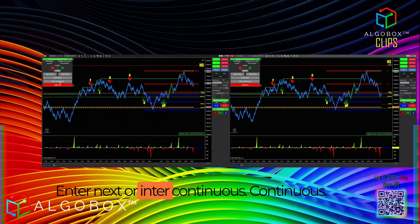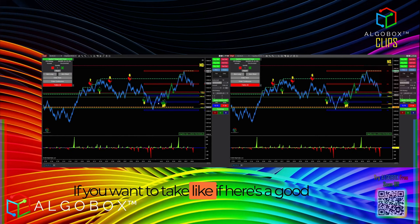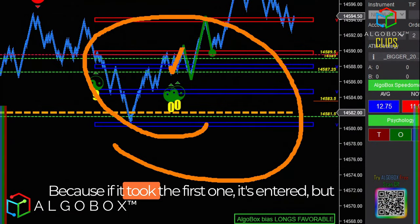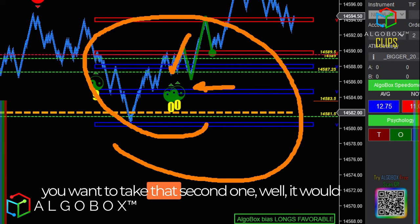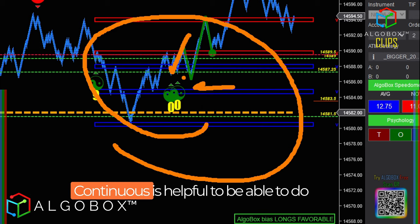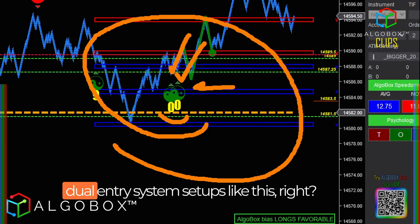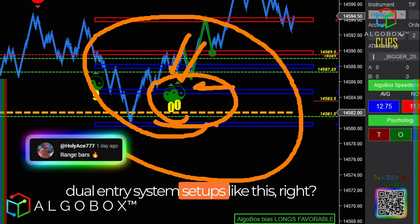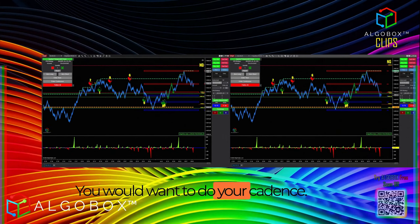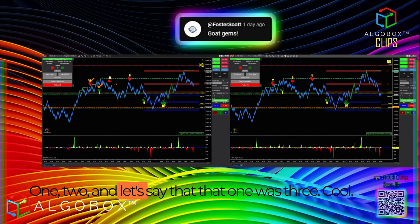Then you come over here and select either 'Enter Next' or 'Enter Continuous.' Continuous is helpful here — for example, if it took the first one it's entered, but you want to take that second one too. It would automatically disable itself after it took the next one, so continuous is helpful for dual-entry system setups like this. That would be a spot where you'd want to enter continuous.